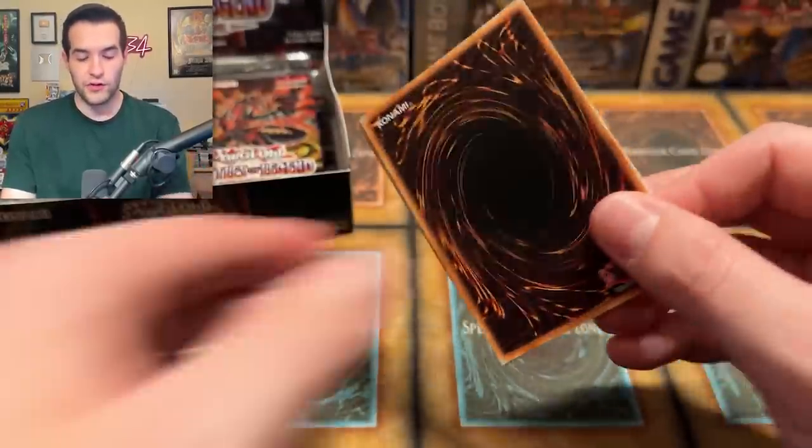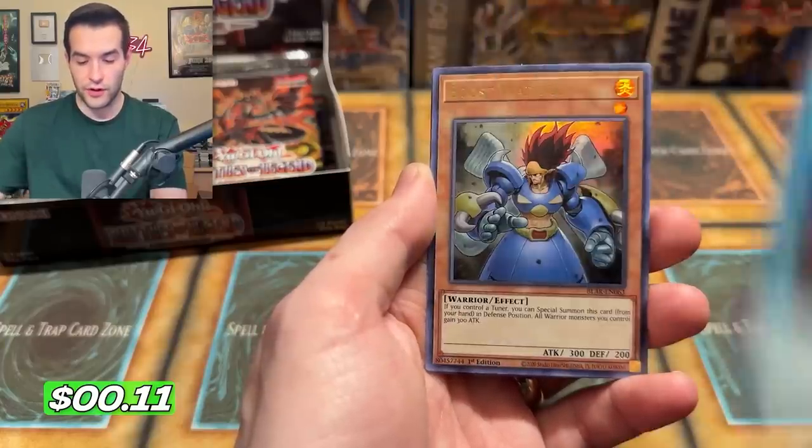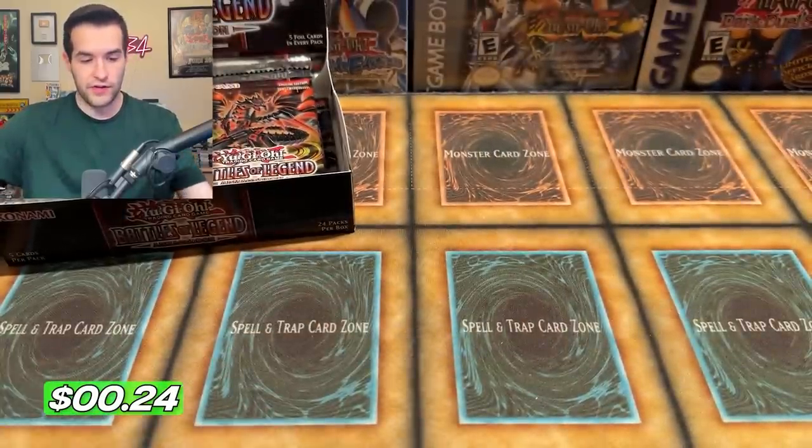Battles of Legend Armageddon also has all these really cool dragons on all the cover arts. They are some of the harder secrets to pull and they're actually worth a little bit. We have the Neos Alias — nice Ultra Rare printing. We have Afterglow, Boost Warrior, and a High Rate Draw Secret Rare. I don't think that one's too crazy.